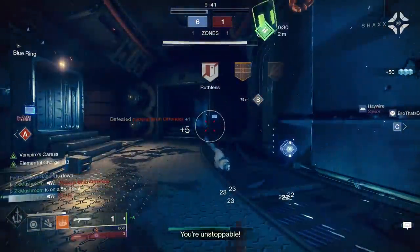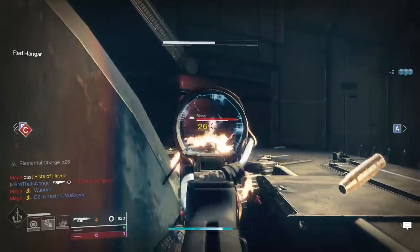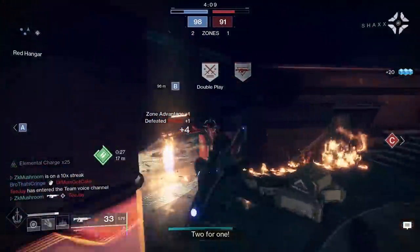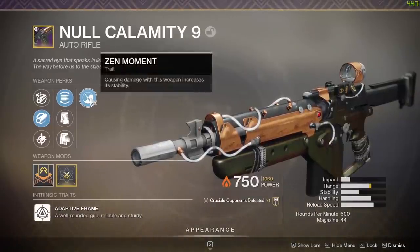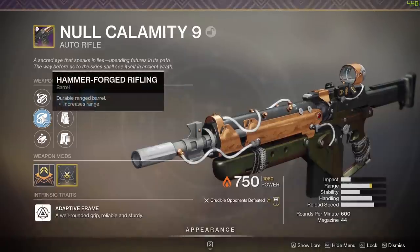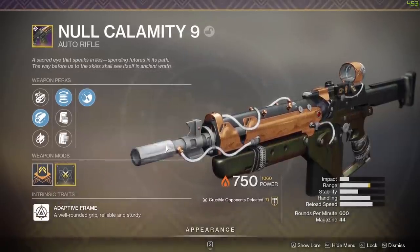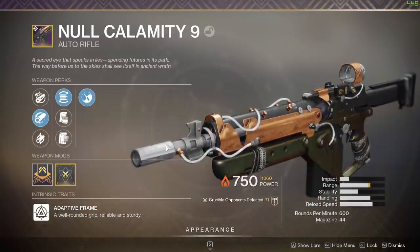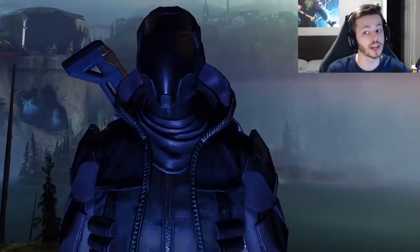You can kill in like eight bullets and you don't have Kill Clip or Icarus or any of those perks. This gun was so good — I had so much fun playing with it. The perks on the Null Calamity: Zen Moments, Flared Magwell, Hammer Forge Rifling, and a Range Masterwork. It's a year one weapon so you can't get year two perks and you can't put Icarus on it, but it's really good without that.